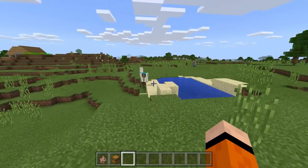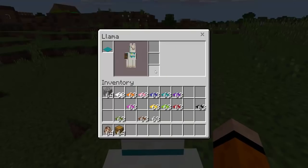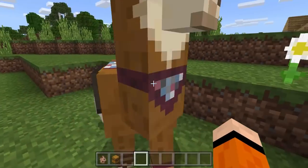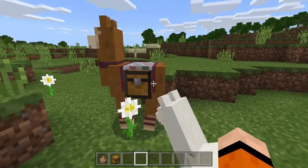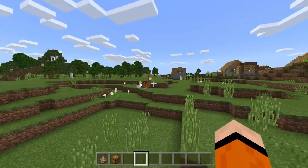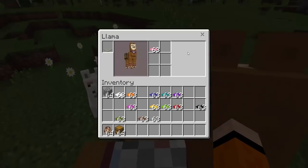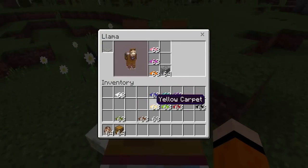There's also one more feature you can do with them, right here — you can actually put a chest on your llama and put stuff in the slots. Go up to the llama, press on them, and you can put a chest on them just like that. Then you can put anything you want in these slots. Some hold more than others — this one has just three slots, and then this one had six slots. Maybe you can get even more like nine or twelve, but yeah, they can hold stuff for you, which is really convenient.